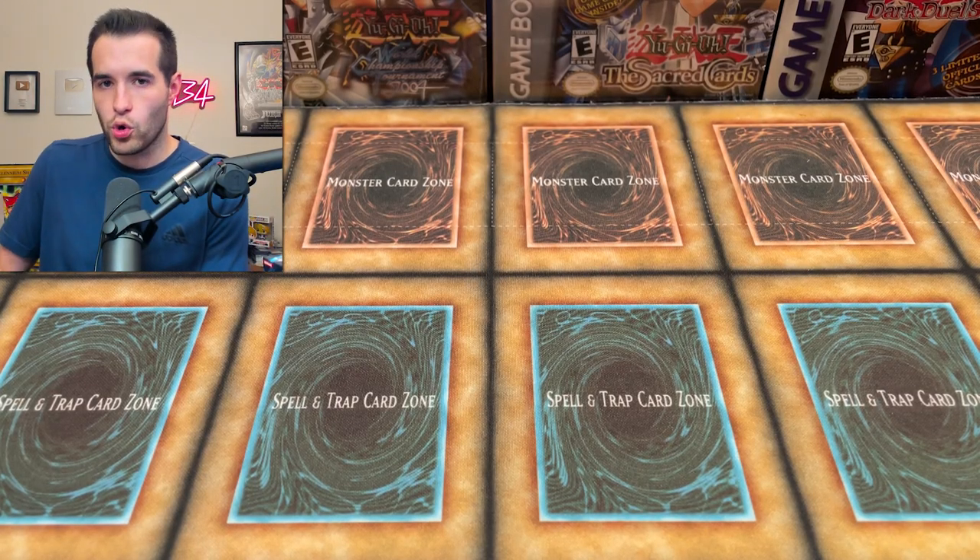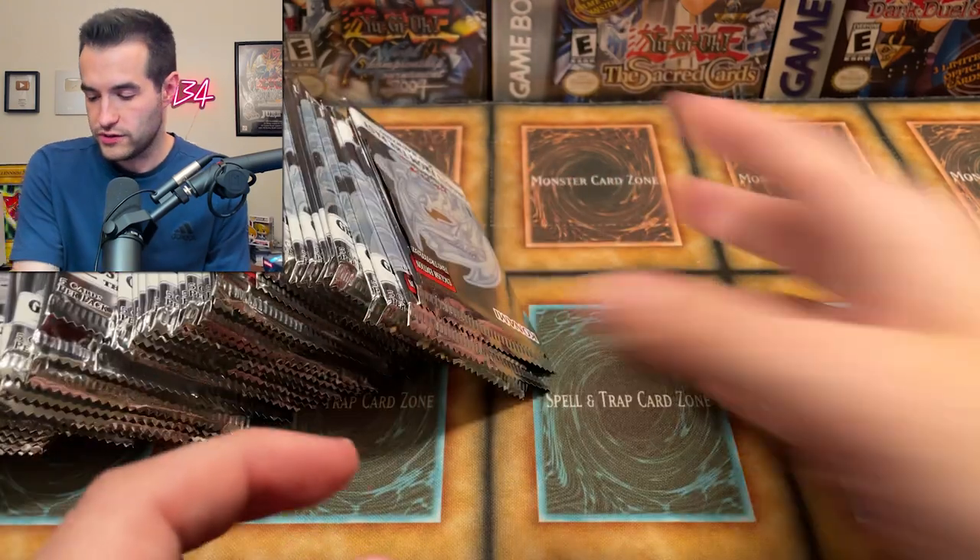Let me know what you think about this box. I don't know what's going to be inside. I assume more ghost rares, like we've been doing. Inside, we have yet again more ghost rare packs — Ghosts from the Past 2. We have seen much of this, but we've never pulled him a ghost rare. So let's see if we can pull some out of there.